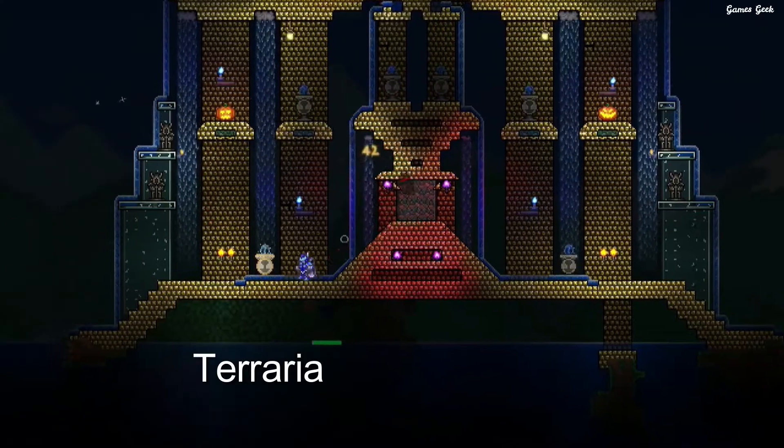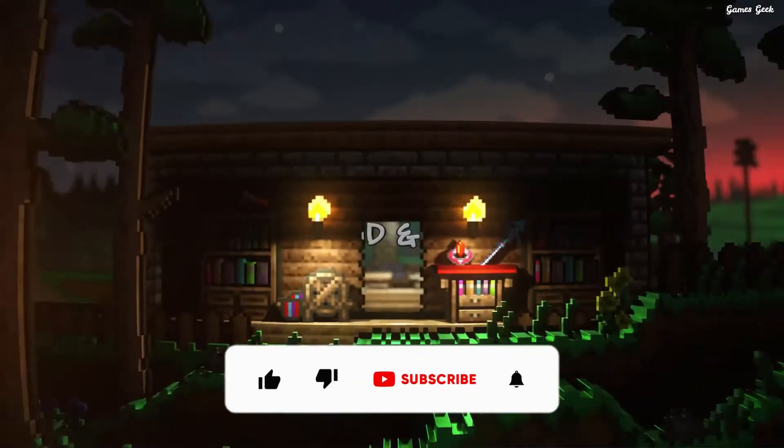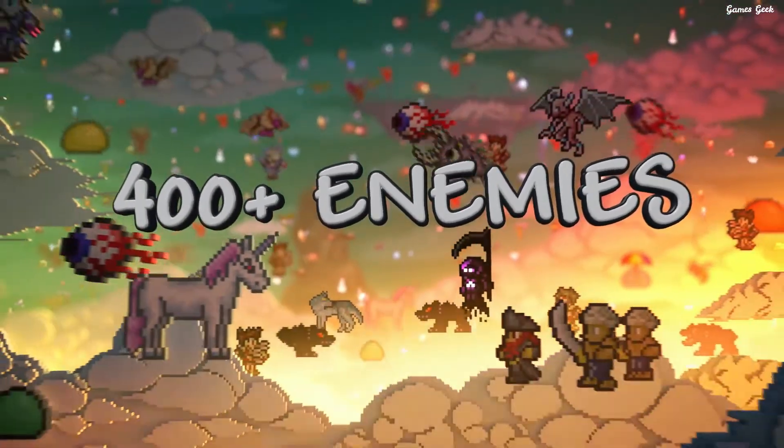Next up we have Terraria. Terraria is Minecraft's closest competitor. It has a lot of the same elements including mining, crafting, surviving, and killing the occasional boss. However, this one takes place in a 2D space, instead of a 3D space like Minecraft.